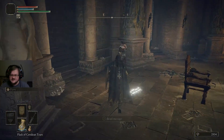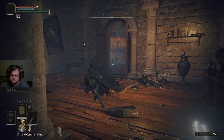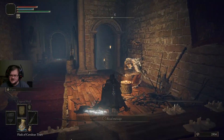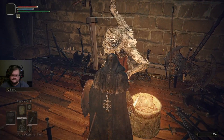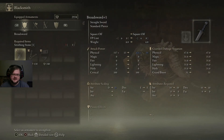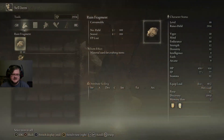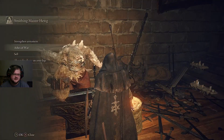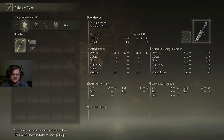Over here is the blacksmith who can upgrade your gear. You can strengthen your armaments — you can upgrade these all the way up to plus 25. You can sell items to him and apply your Ashes of War to whatever item you have unlocked.